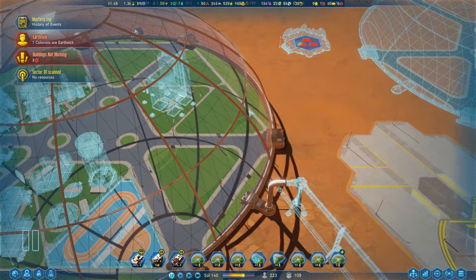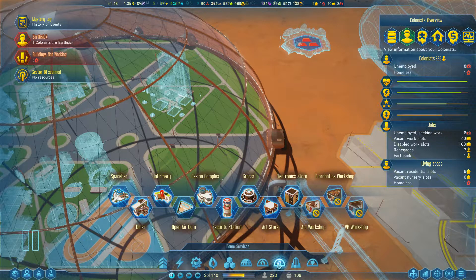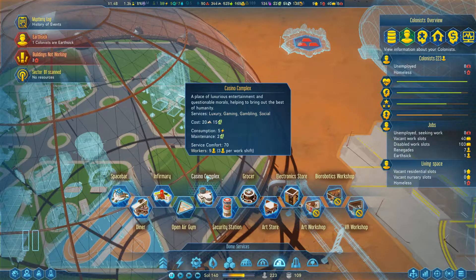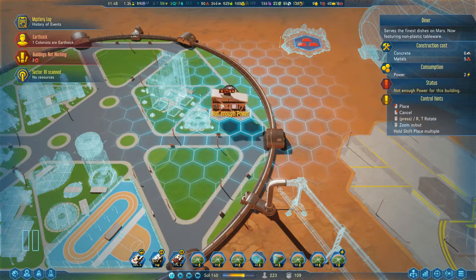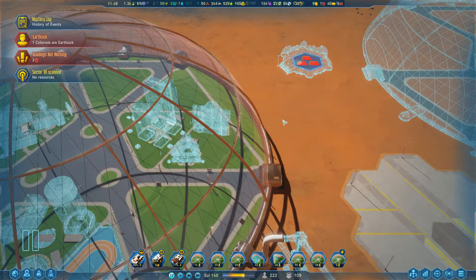We need passageways, so don't fill up this triangle. This triangle is going to go that way. We put something on this side though, so that might be some other service. We already have a security station, we already have a grocer. An art store — that'll satisfy some luxury requirements. A diner would also be good. It's going to be a lot of power draw for all these buildings.